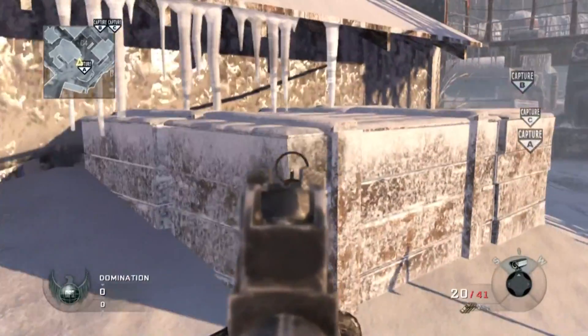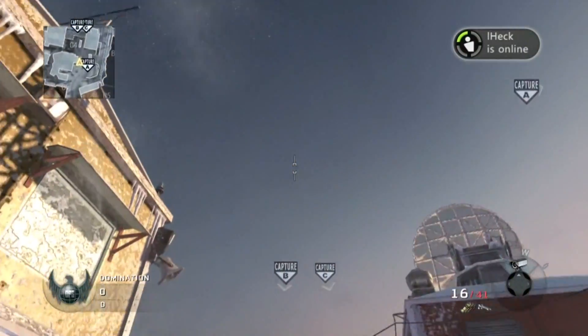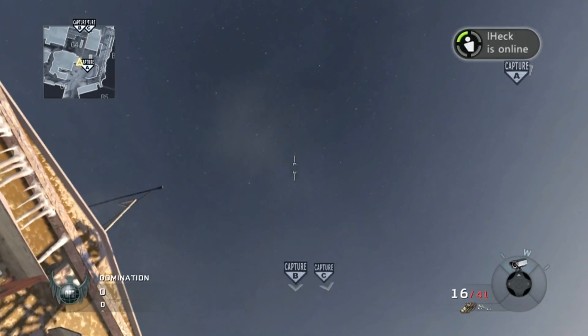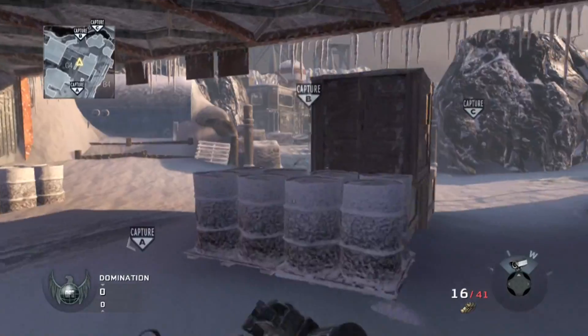And here's the opposite of that. Line up at that corner, look straight up at B, and just throw it — same spot. Here's the person right there, you can see.